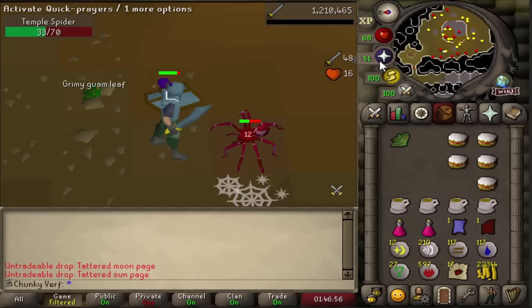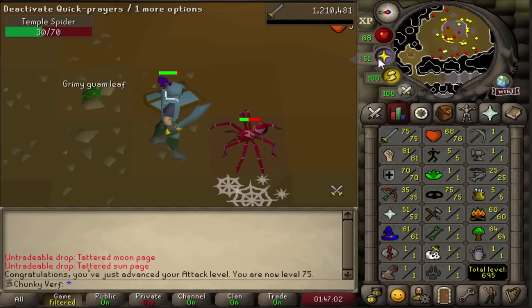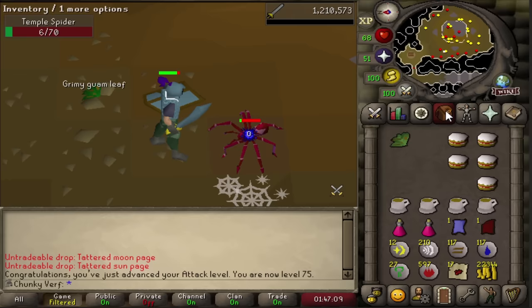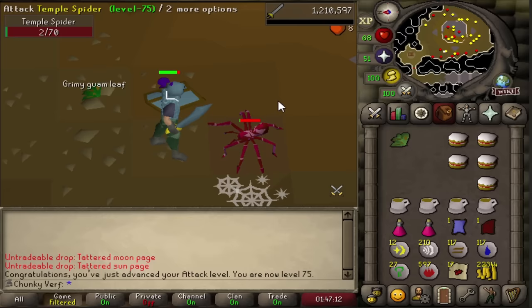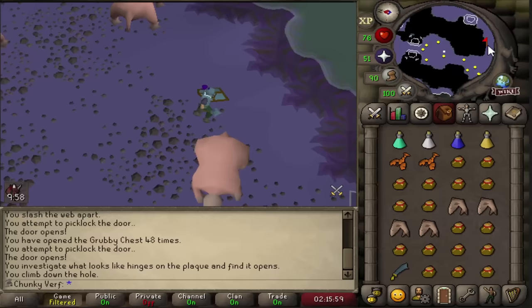There we go - 75 attack, beautiful level. I'm really curious how much faster Seregnus is going to be. And as mentioned at the start of the video we basically completed all three goals: we got our melee stats up by a bunch, we collected a lot of keys and supplies and food in the bank, and we got the magic levels and the rune mace upgrade. So it's time to kill some Seregnus and see how much better it is.